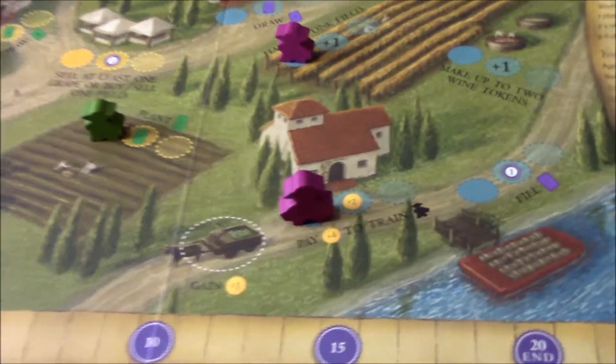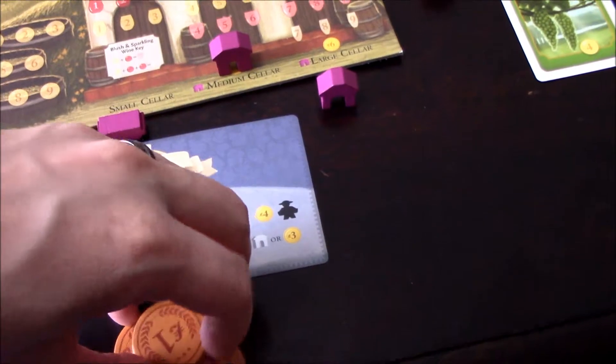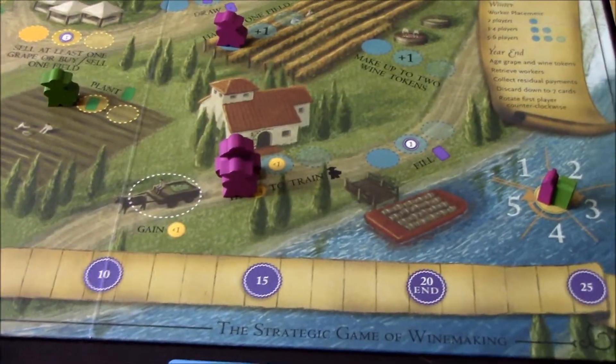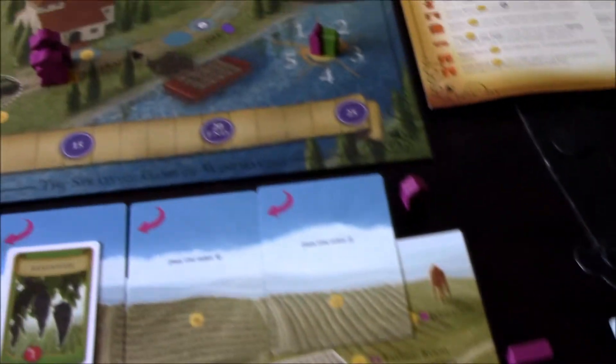Player two decides to pay four lira to train a worker. He pays the lira to the bank and hires another worker that he can use next year. That uses up all his workers. I didn't get to use any workers in the winter phase this round, but that's fine.